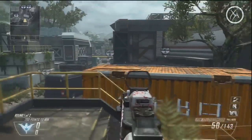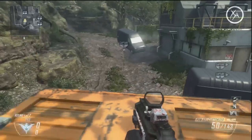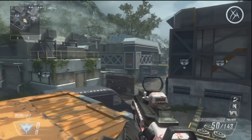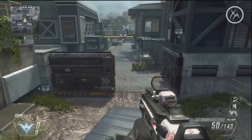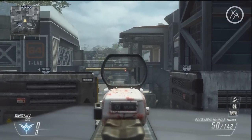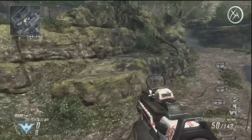You can jump across to this shipping container from this rail, but it really isn't that advantageous — you are extremely exposed and don't gain any special lines of sight. And from up here you can jump across to the top of this van, although it's pretty useless. You're extremely exposed and there's really no situation where this is advantageous.